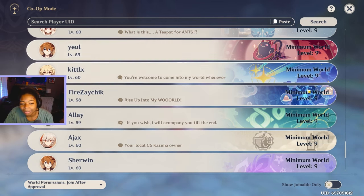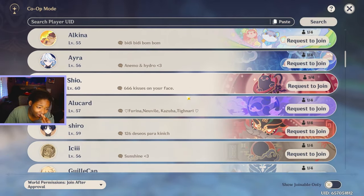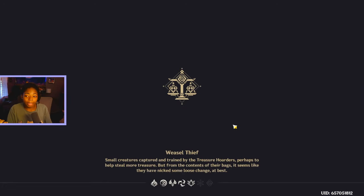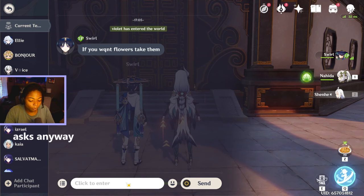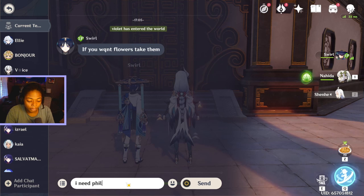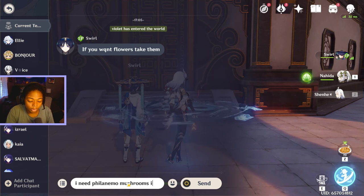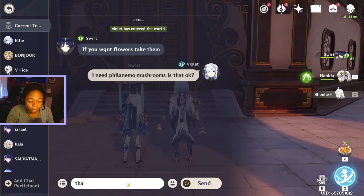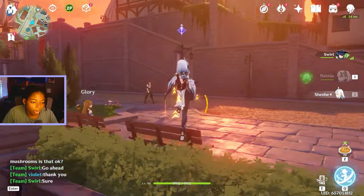Oh my god. I'm not doing that Ascension quest probably for a while — it's not unlocked to me I think. I got somebody! I scrolled for a good 10 minutes. I need Philanemo Mushrooms — is that okay? They're probably going to say yes. Nihita, I know you can't reach, but I'm going to be delusional and say you can reach, right?